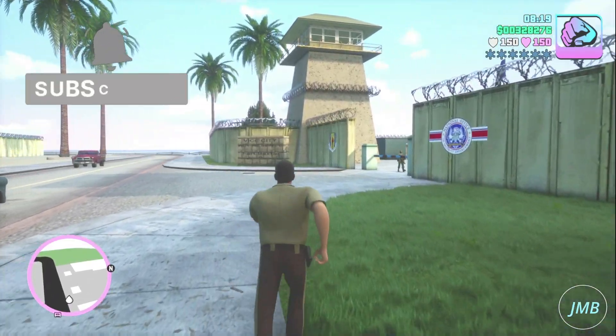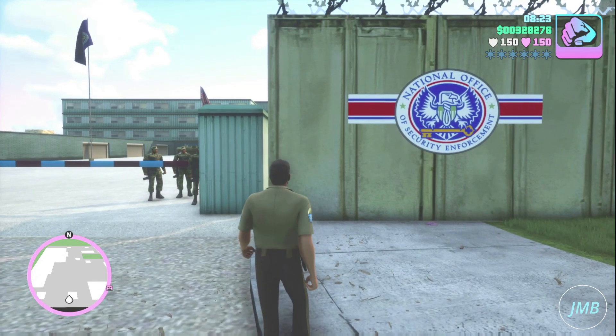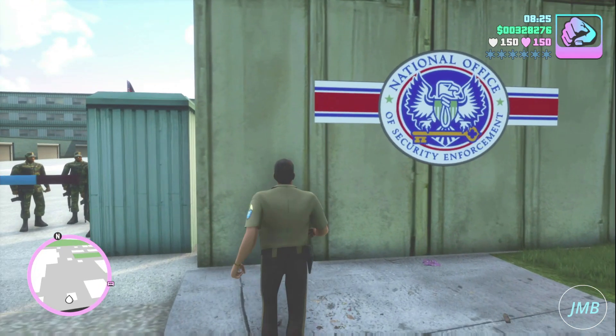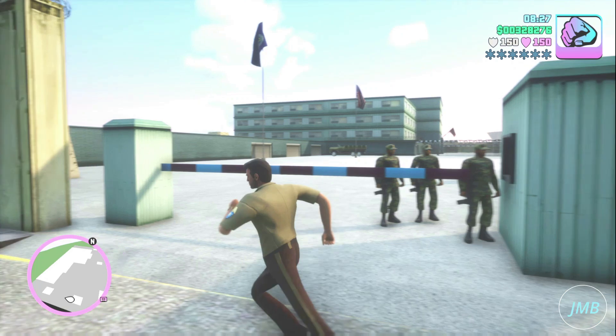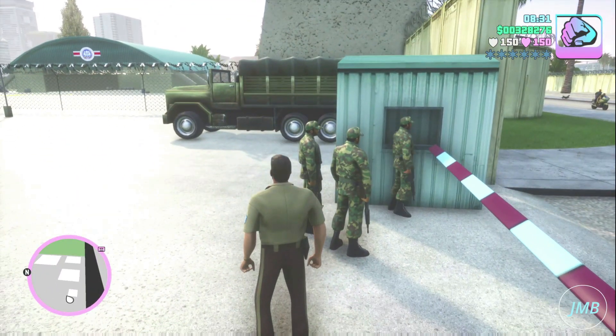In this video we will be taking a tour of the Fort Baxter Air Base in Grand Theft Auto Vice City the Definitive Edition. If you would like to visit the Fort Baxter Air Base and enter it safely, you will need a police uniform.